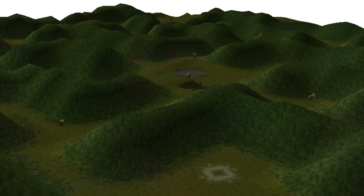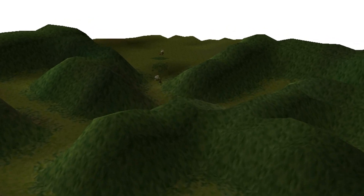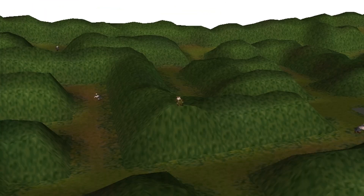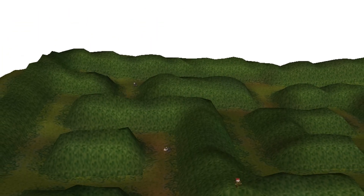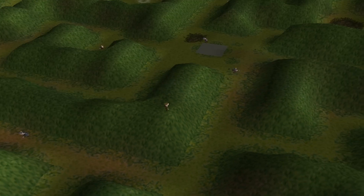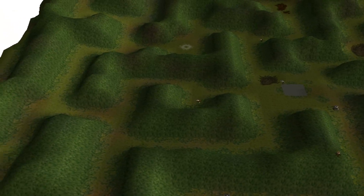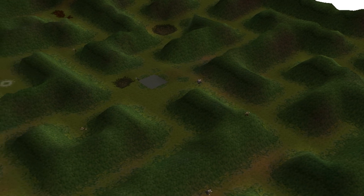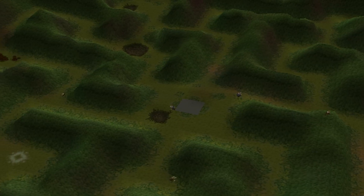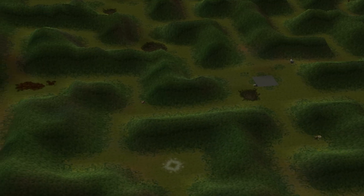The main element that has remained constant throughout this map's development is that the center portion has been kept completely open. The major difference is that the older version of the map is primarily on ground level — there is no upper level to travel to, no higher vantage point of the landscape. Everything is on the ground, and the hedges act as hedges should, which is to block the view of the area around you. But ultimately, that is Hedge Maze in a nutshell.